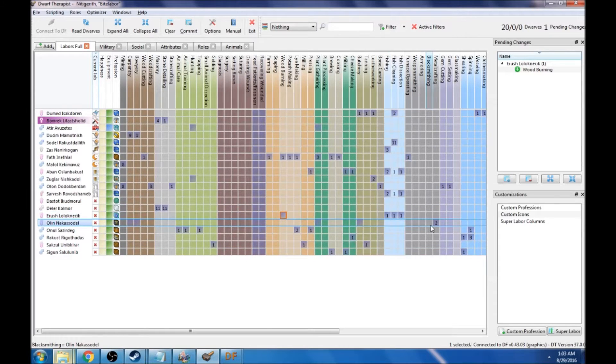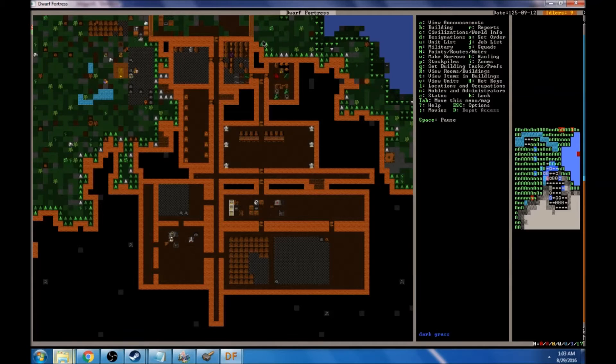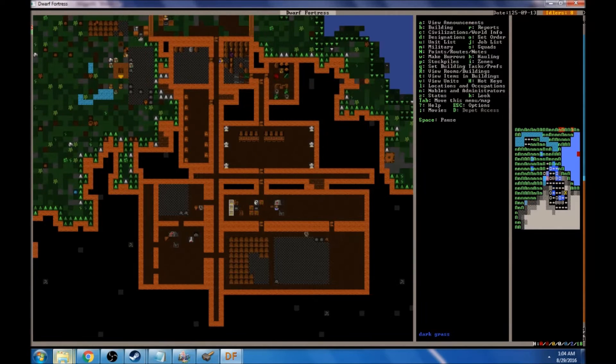We're going to need somebody focused a little more on weapons and all this metal stuff — that's going to be our full blacksmith. This guy has too many jobs right now. Let's take off carpentry and bowery and just commit him to full-time metalworking. These guys are going to start dragging metalwares into that room.